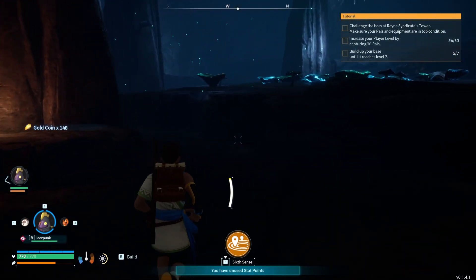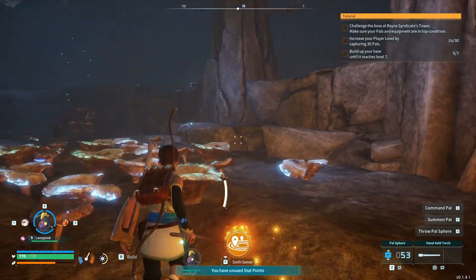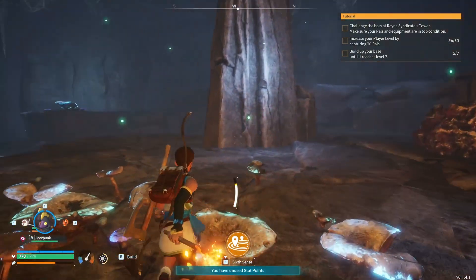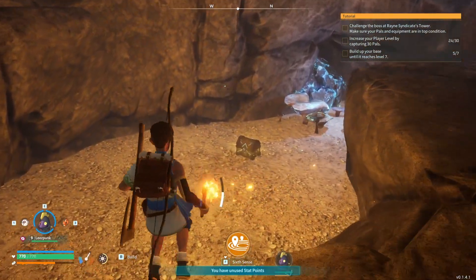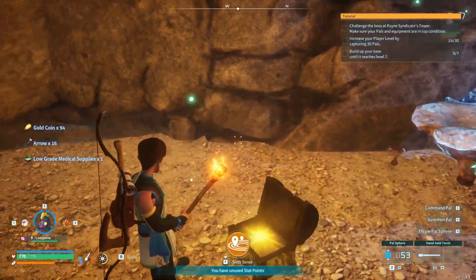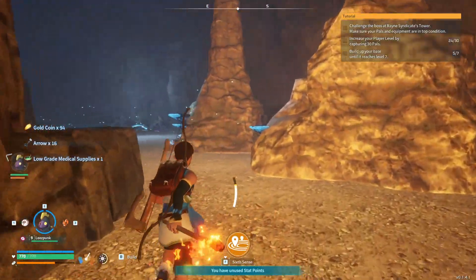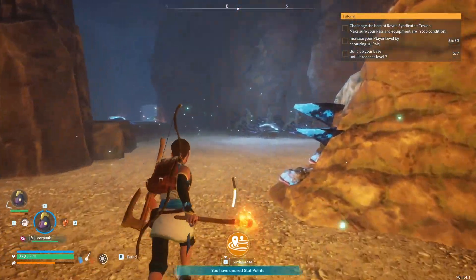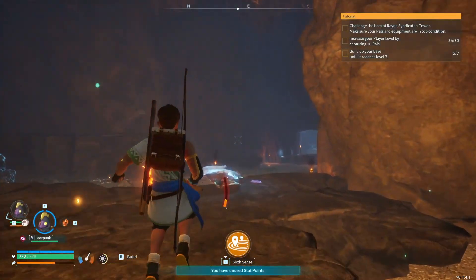Alright, so what else we got in here? Oh wait, I do have a torch. Why is it so dark? Duh, it's a dungeon. Coins, arrows, okay. Let's see what else we can get ourselves into. Sixth sense — oh that's right, they help find dungeons. Hmm. Where were you on this one? But I knew where this one was, so I can't blame Lee's Punk.